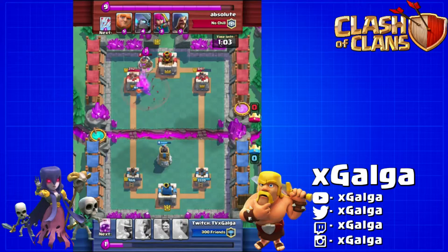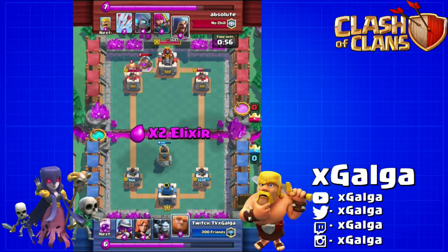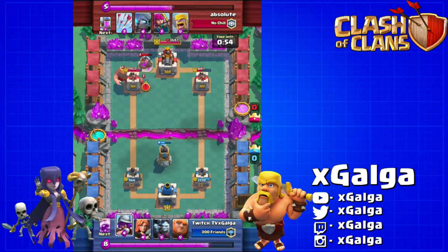Then we're gonna arrow those goblins — we accidentally activate his crown tower. We're gonna drop a little 'oops' right there because that might make things a little harder. He's already counter-pushing with a giant and a wizard.